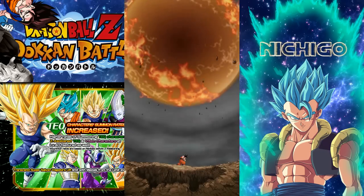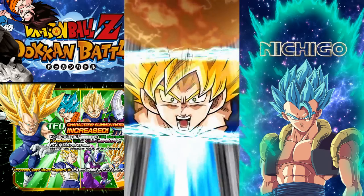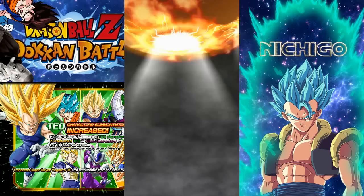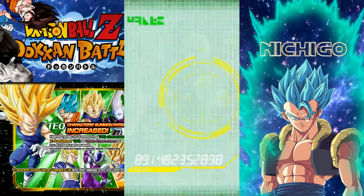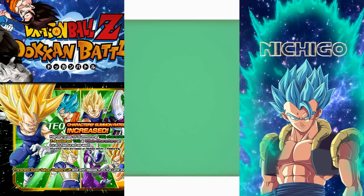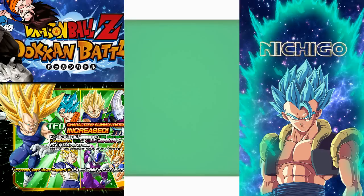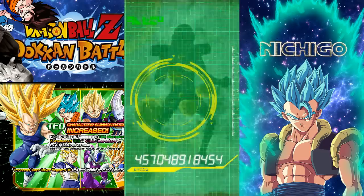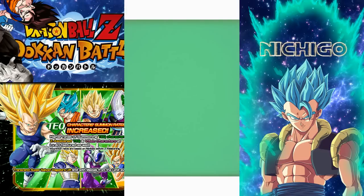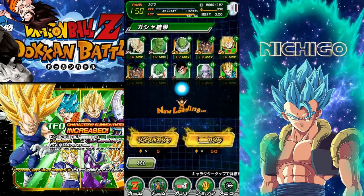I think this is our 200 stones so far. Four pods. It looks like this banner has some decent rates — because for 150 stones we pulled three SSRs, that's 50 stones per SSR. That's really good actually. Let's see if we can keep it up. All of these max level cards, good training material. GT Goku's coming soon, man — the Super Saiyan 3 one. Yeah, we are going to do a lot of summons on that one for sure.